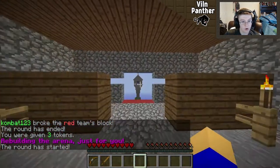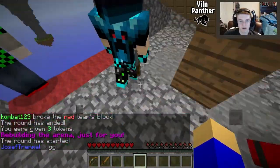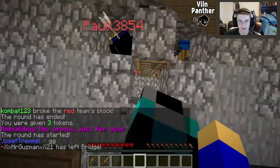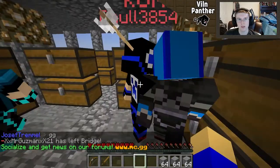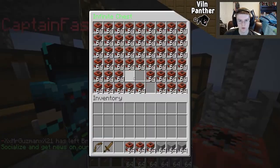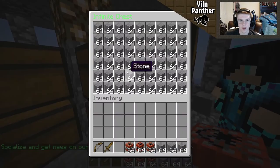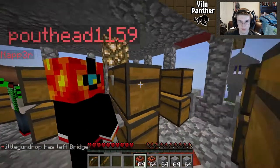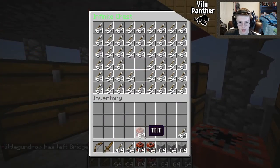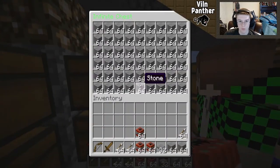I don't want to make the same mistake as last time so I'm putting support on both sides. Did we get it? We broke the red team's block - yes yes yes! We got red team's block! Now we're back on red team. I want to get another win here - that makes it two to one in our favor. I don't know how that guy keeps having stuff - he must be a donator.